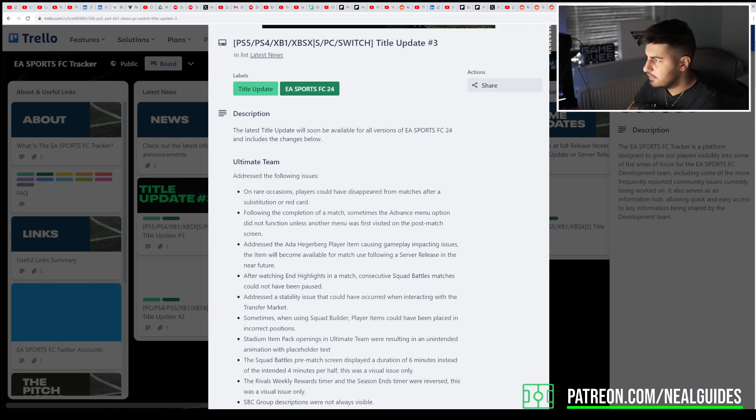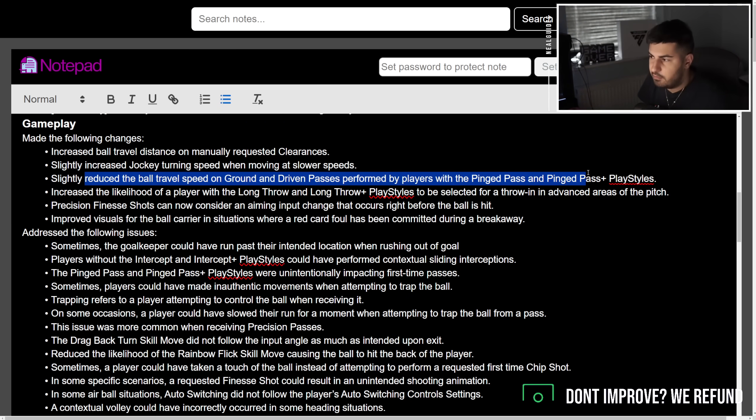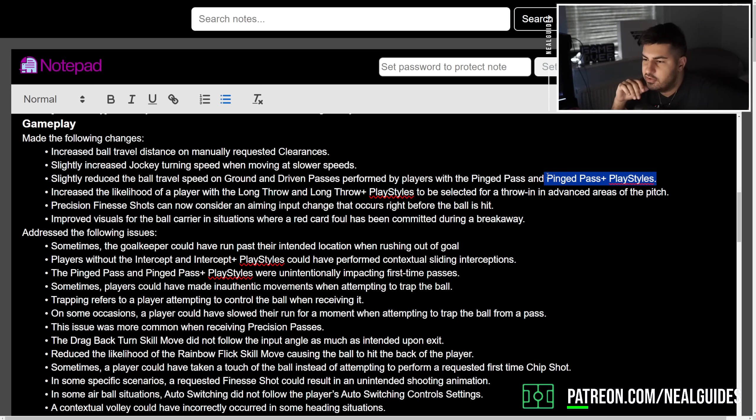That's basically on my Twitter if you're not following me already. They've also slightly reduced the ball speed performed by players with a pinged pass and pinged playstyle plus — I think it was just the playstyle plus which was the main issue, not the normal playstyle. Increased likelihood of a player using a long throw to be selected for far throws — that's pretty much what it says. Precision finesse shots can now consider an aiming input that occurs right before the ball is hit — that's a good addition.